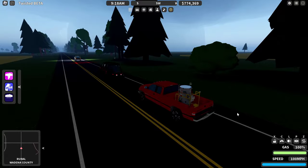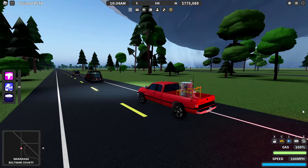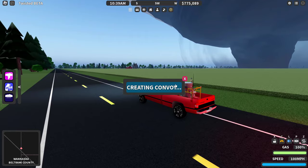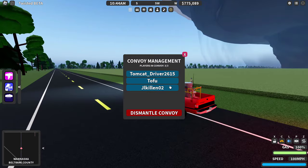One thing we should talk about real quickly is the new convoys feature. We also have a tornado on the ground, but Ben, that is a great idea. So right over in the menu bar here, we've got the person icon. When we click on that, we can activate the convoy system. Let me go ahead and create it — and we'll also have Jake Hillen, because it's going to share the money we make between all of us, so we're all making money at the same time.